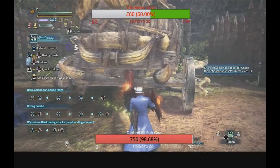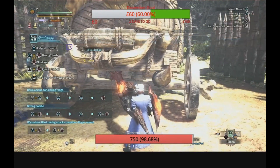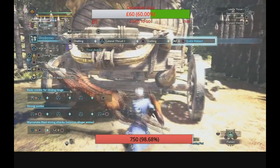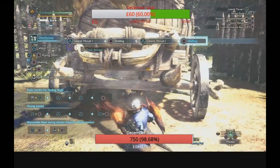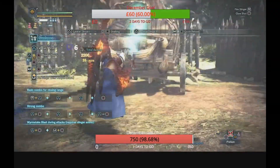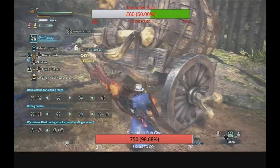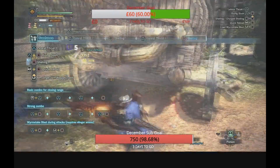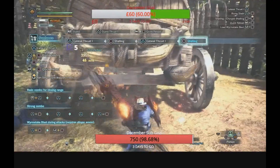This is without sharpening — we're in purple sharpness with protective polish on. Numbers are 101, 85, 104, 85, 83, 85. As you can see, the poke itself actually does more damage than the shelling, which is absolutely insane. We haven't clutch clawed it or anything. Even without that, the main pokes do more damage than the shelling on purple — 96, 99, 99. If you go in for a clutch claw you're going to get 85 regardless on your blast hits.